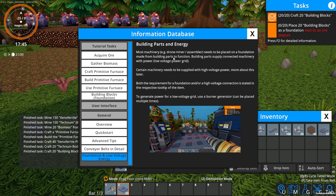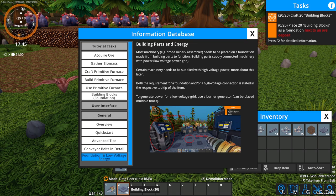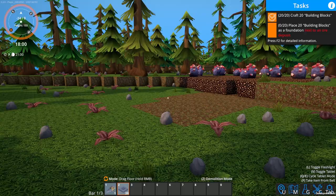Building parts and energy — basically what it's saying is there's low voltage and high voltage. These blocks will take low voltage along the path and power everything, but there's going to be machinery that requires higher voltage than that. They want us to do this right by this — let's do four by five this way.